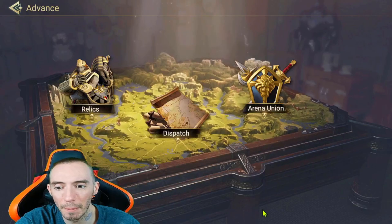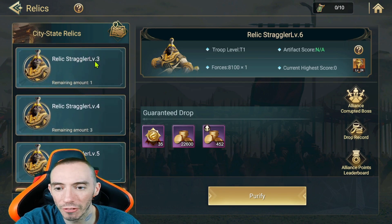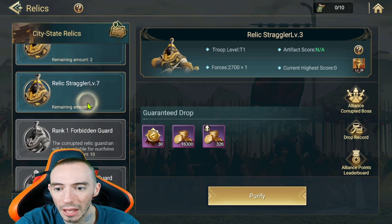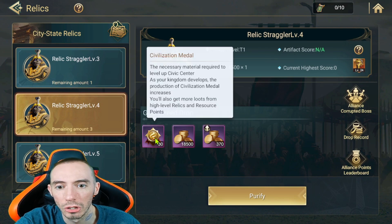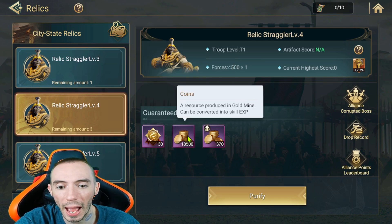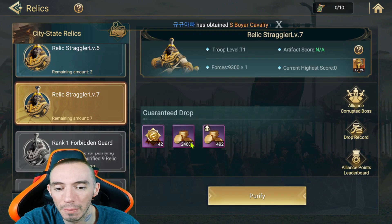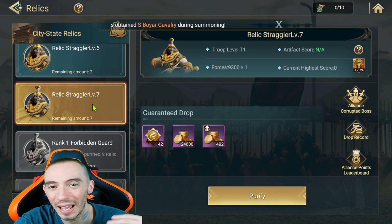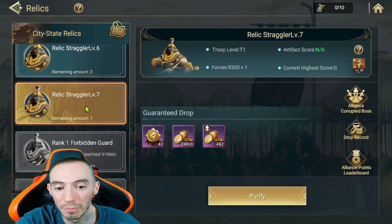The main way to get a ton of gold really fast is through your relics. Go to the Advancement tab at the bottom, click on Relics, then go to the Relic Stragglers. There are a bunch of different levels — level 3s all the way up to level 7s currently. As you destroy these you get guaranteed drops: civilization metals needed to upgrade your kingdom, and gold coins. The higher the level relic straggler, the more gold coins you get, so attack the highest level you possibly can.